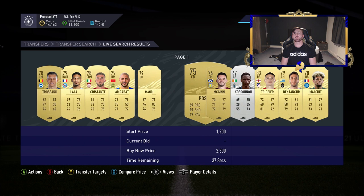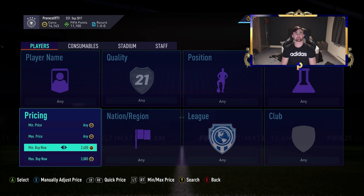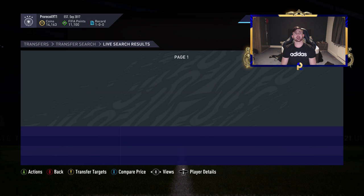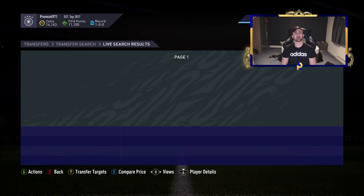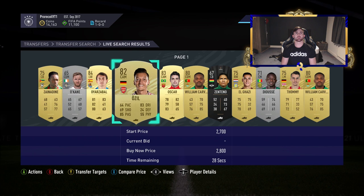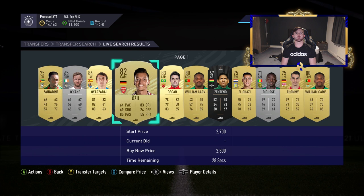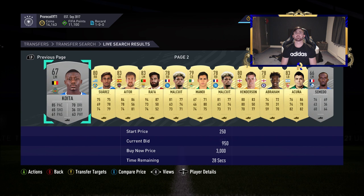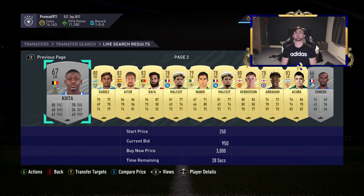We're going to go for around two to three k and have a look at what kind of ballpark players are available. Lala looks okay but is way under. Let's push the range up to maybe 2.5 to 3.5k. We've got Ozil - probably not a bad one - and we've got Perisic and Ikone. We're going to add these to our transfer list as our first picks.